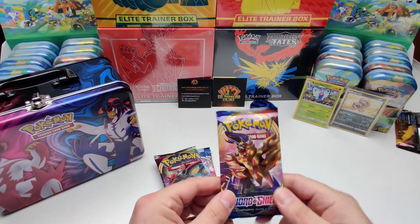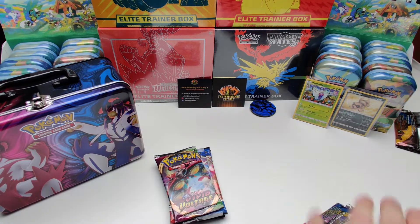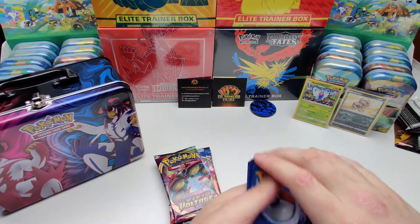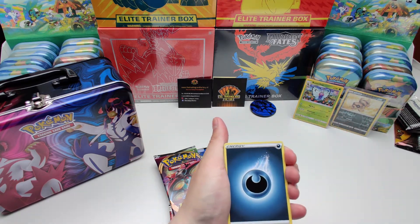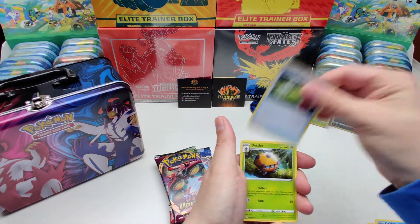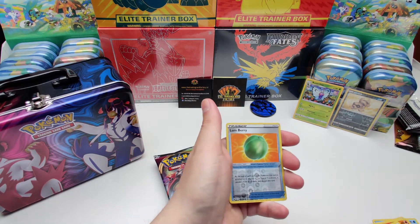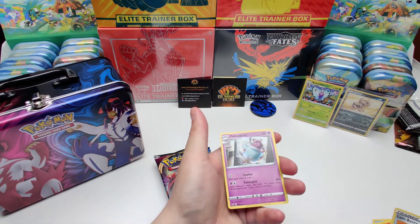Sword and Shield base — let's go. Starting off with Darkness energy. We've got Qwilfish, Energy Switch, Dodrio, Scorbunny, Pikachu, Sinistea, Wooloo, Shelmet. Reverse holo is Lum Berry. And the rare card is Poltergeist — non-holo.